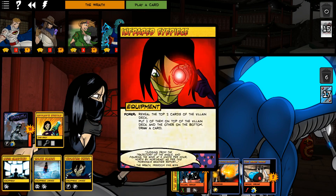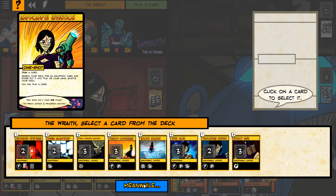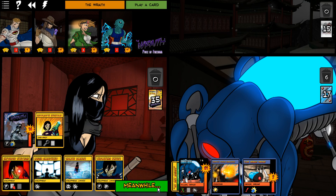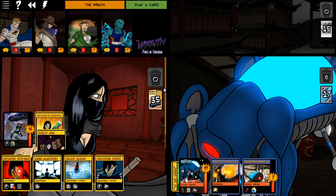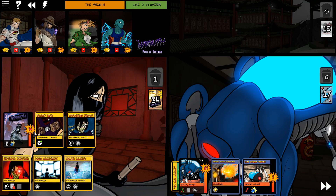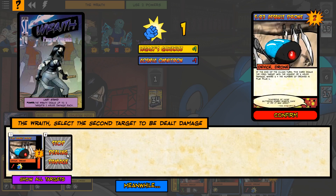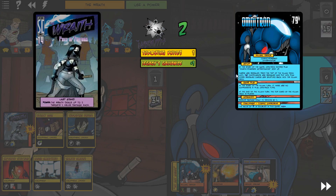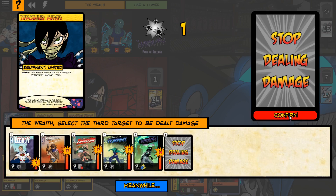That's some projectile damage. Impromptu Invention - I think we're going to go Utility Belt, put that in play, and then get the Throwing Knives out. Because I can go melee, melee, and then do projectile to get around his ongoing and stop doing damage.